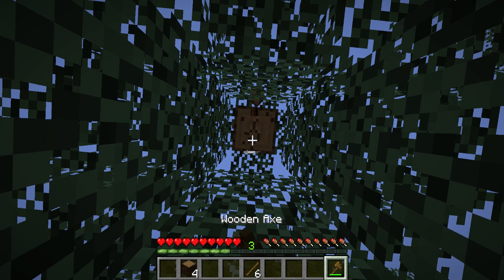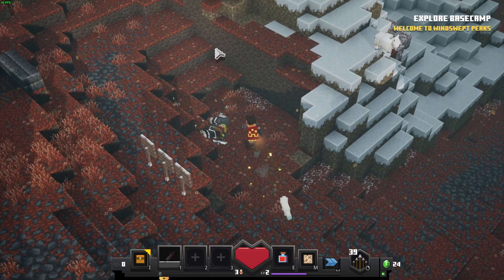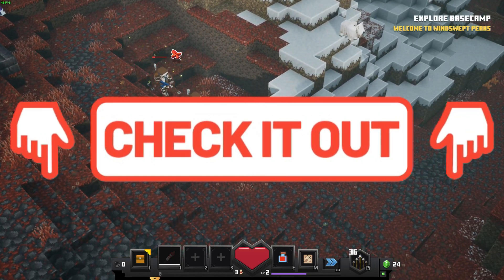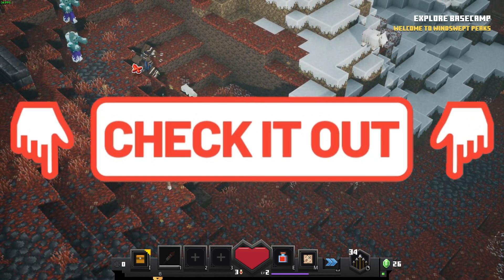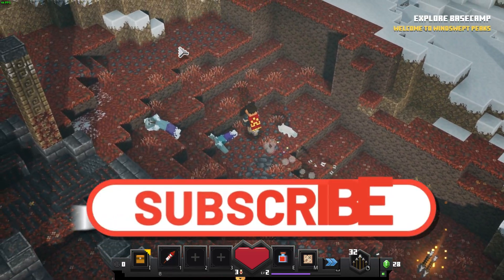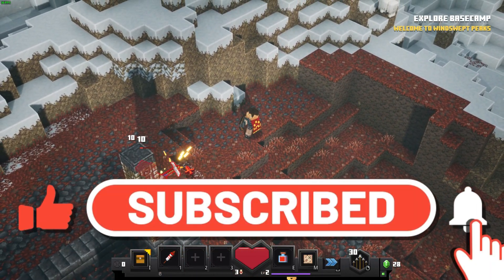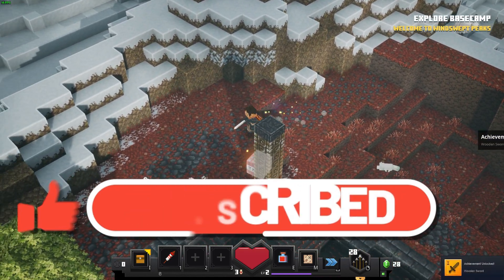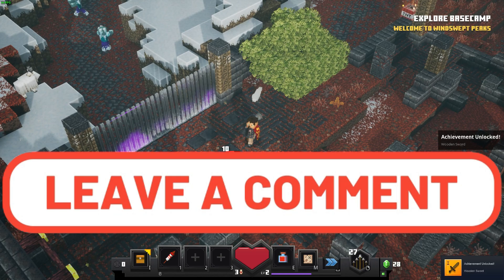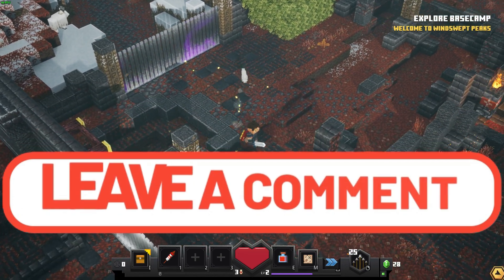I'll leave links below to all of those versions if you want to get them. That concludes the top 10 things that every Minecraft player needs to have. All of the links to these cool things are in the description below, and clicking them will help support the channel. Make sure to give the video a like and subscribe, and let me know in the comments: do you own any of these items, or is there any other cool item I should have featured on this list? Thanks for watching.